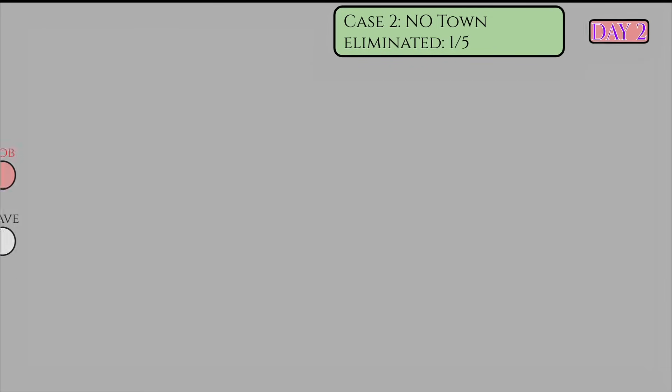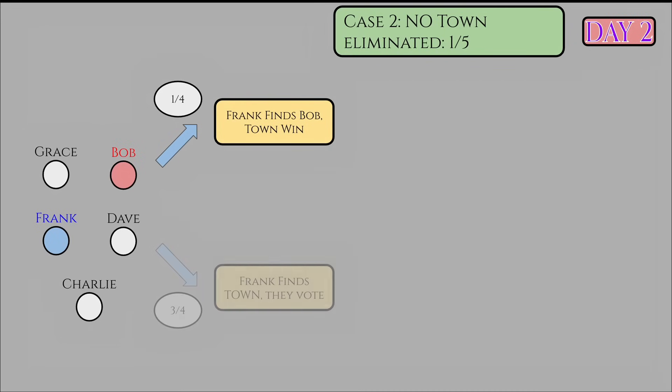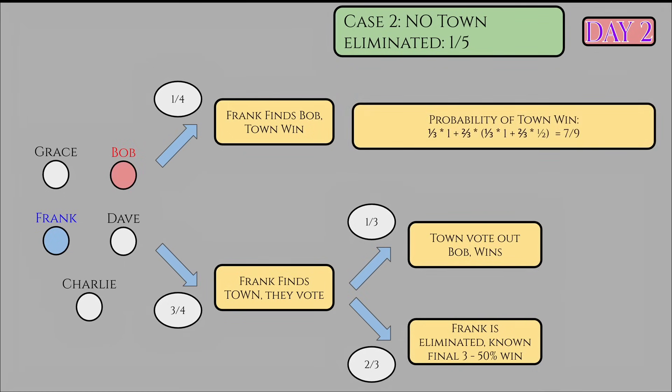Scenario 1: Frank investigated a Mafia on night zero. He obviously outs himself, leading to Alice's elimination by symmetry. Eve is eliminated during night one, leaving Frank protected and able to investigate on night one. For the two cases: either Frank found Bob during night one and the town win — occurring 25% of the time — or Frank found a town player, say Grace, during night one. In this case, the town should always vote on 5 people. If they don't, this will just cause a blind final three since Frank will be eliminated and the town cannot vote on 4 without a Doctor, so Grace's innocence won't matter. If the town vote right with probability 1/3, they'll just win. If the town votes wrong, Frank will be eliminated but Grace will be guaranteed around for a known final three — a 50% win rate. Using the law of total probability, the overall chance of a town win here is 78%.